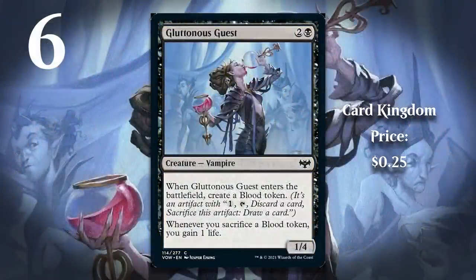At number 6, I have Gluttonous Guest. I guess I just like black-red artifact token-based archetypes, because I really like the black-red blood deck in Crimson Vow. I like the blood mechanic in general — it's low-powered but still helps decks deal with issues like mana flood. What I really like about this card in particular is how simple it is, yet it overlaps into multiple decks as a nice common. The life gain is great in black-white, the blood token is great in black-red, and the high toughness can be useful in black-green. Cards like this are great for Limited.